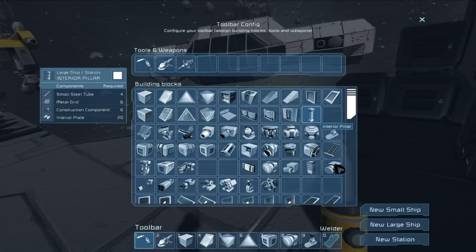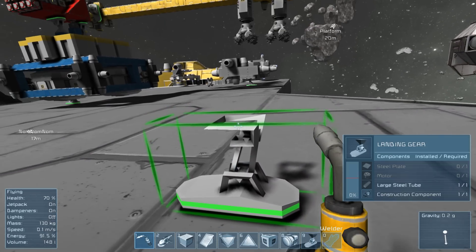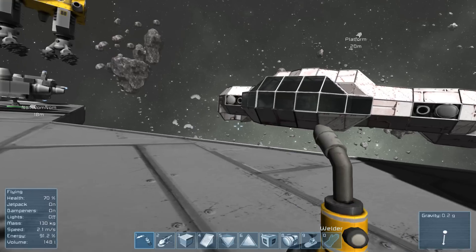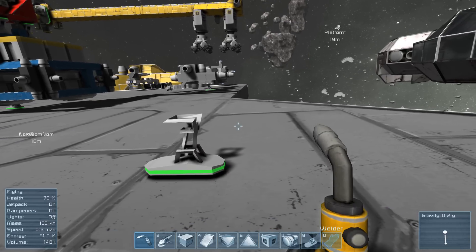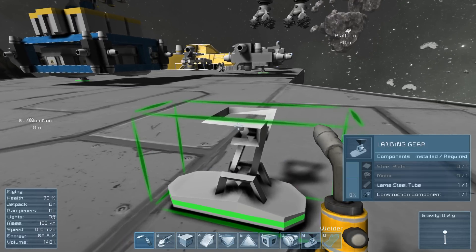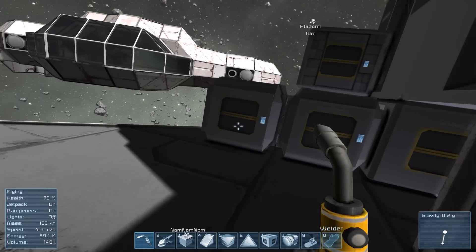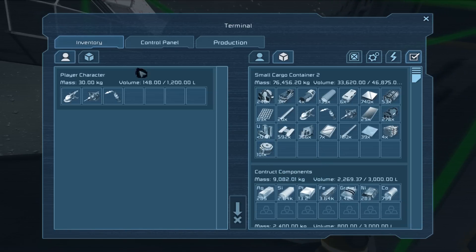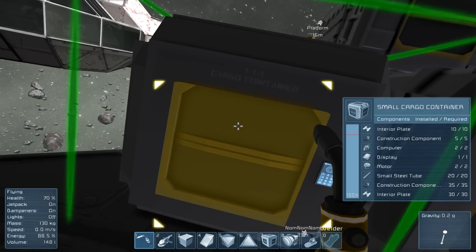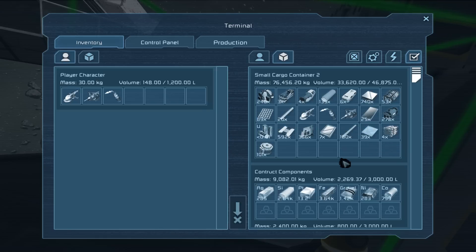Mining is important because everything you're going to do in survival is going to require resources and time to build. Everything starts and works the same way as far as construction is concerned, but when I build a small ship and place down this foot, you'll notice it's not actually finished — it needs more components. One thing as a tip for how to speed up and make your building more efficient in survival mode: if you look in the bottom left you'll see my energy meter is dropping, and my health is not at 100%. Both of those are concerns now you're in survival mode.